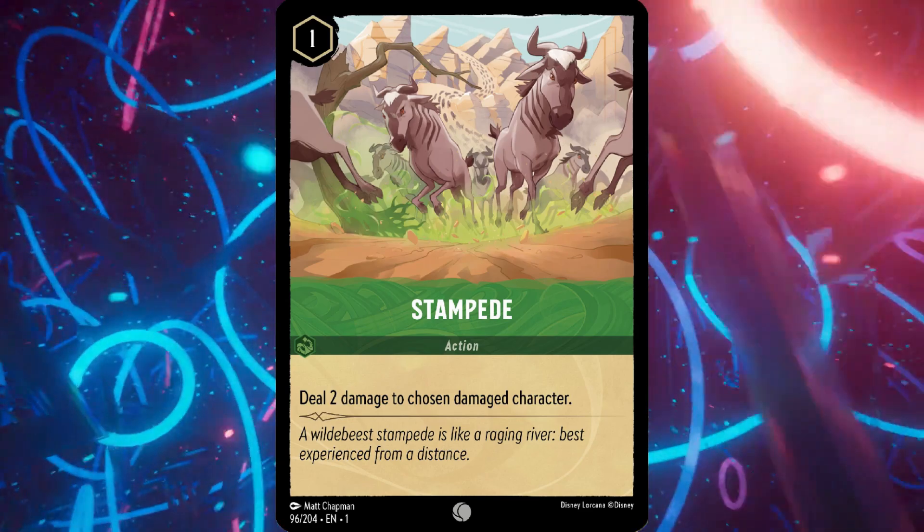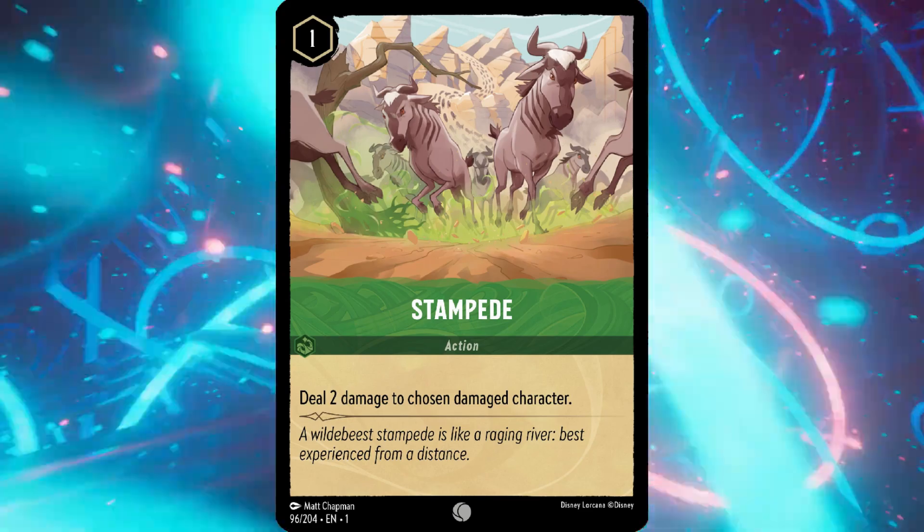These are not in any particular order. Some may be better than others, yes they have their uses, but if you're currently using these cards they're probably slowing your deck down. Without further ado, let's touch base with the first one. The first card we're going to touch is Stampede — Stampede is an Emerald card.